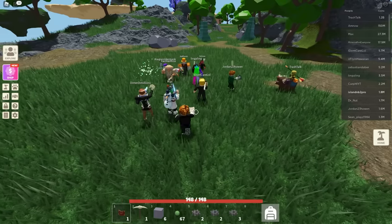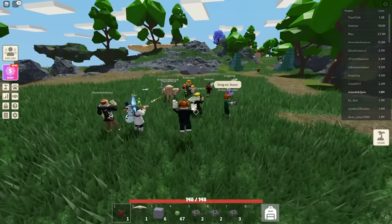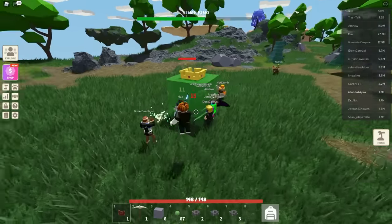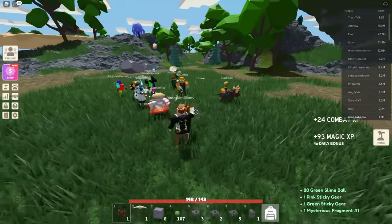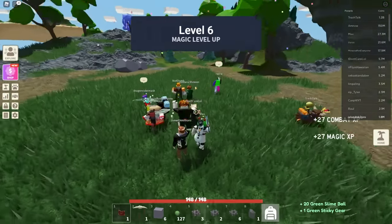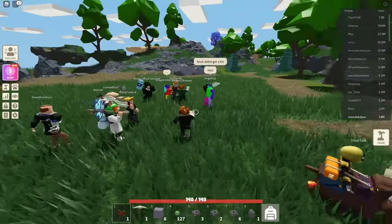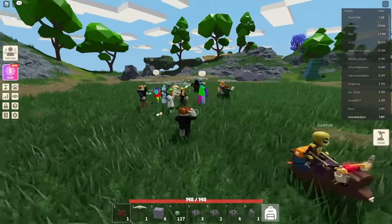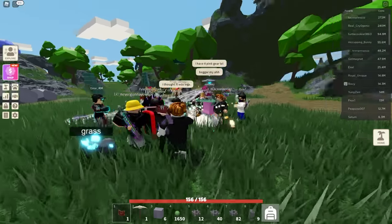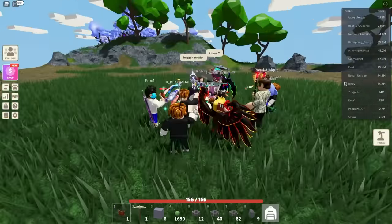The problem with this public server setup is you have to spawn the boss all the way over there, and by the time you come back everyone's already killed what you just spawned — they don't wait for you. Got another green sticky, another pink sticky, and a mysterious fragment! Out of all the different bosses in the game, this is probably the most valuable because everyone wants pink sticky gears for totem costs. It's really easy to get for the value exchange and rarity — makes sense to grind it.